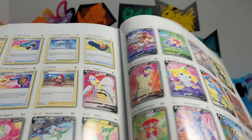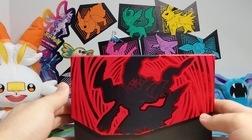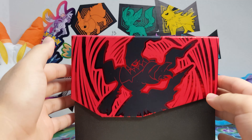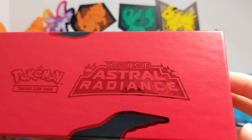I always like keeping these booklets. Got the sleeve thing, and on the inside there's all the pack art. Here's the box, which looks awesome — Darkrai looks really good on this with the red and black.